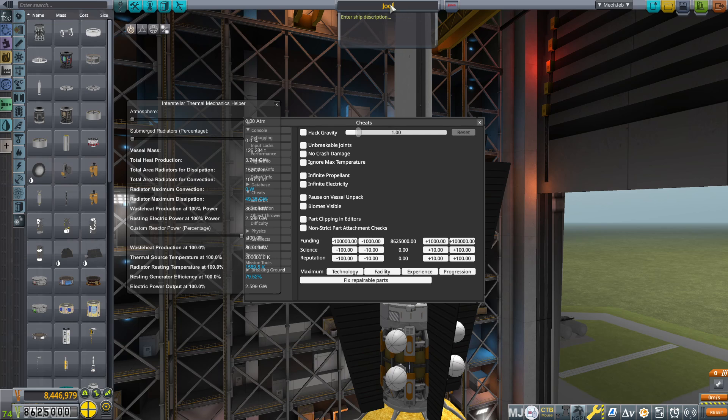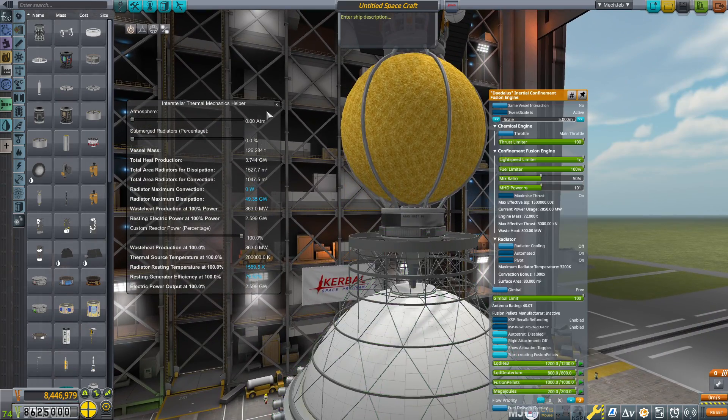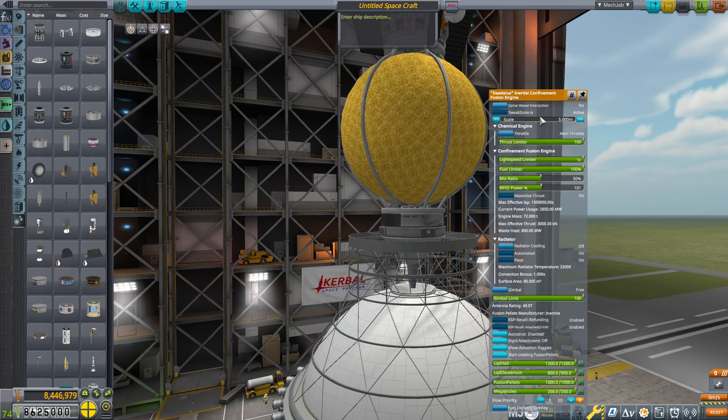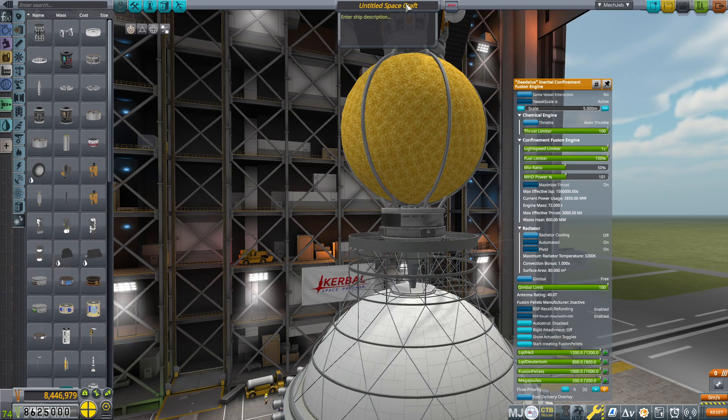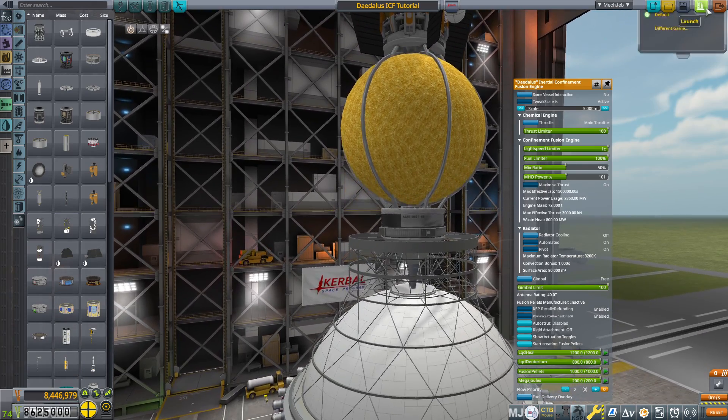So we're going to Jool. Let's name it a little more specifically since we'll be going to Jool almost exclusively. This is going to be the Daedalus ICF tutorial. Let's go ahead and save that and launch.